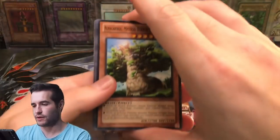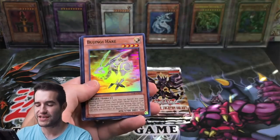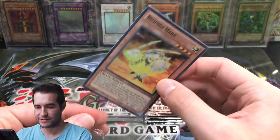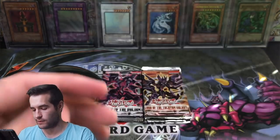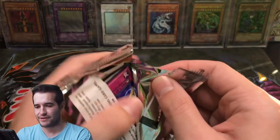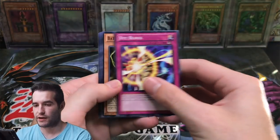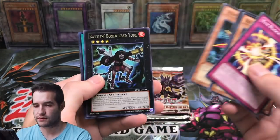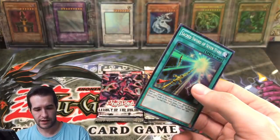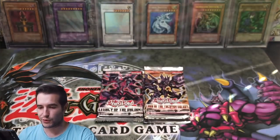Come on, give us something good to end it. Bujingi Hare — I remember this guy from playing on Duel Links. Xyz Block, King of the Feral Imps. Sacred Sword of the Seven Stars again — I pull this a lot. Well, it's a sword, but I pull the sword a lot.